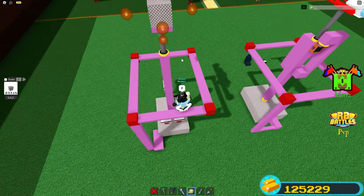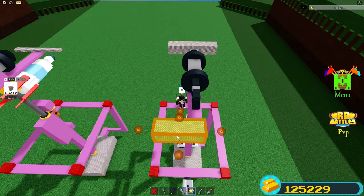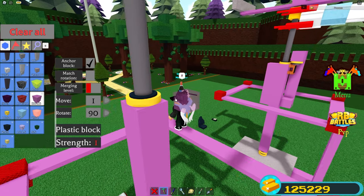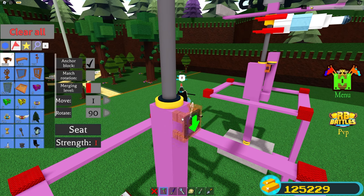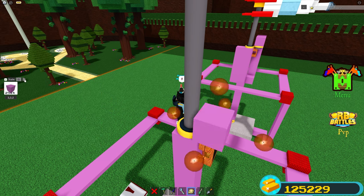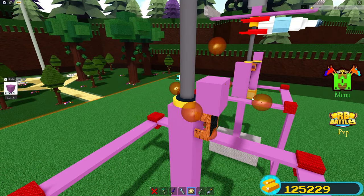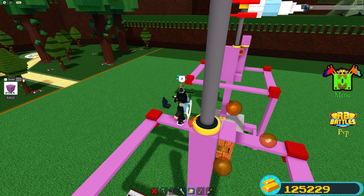That is 22 studs. After that, go ahead and place a titanium block on the back and the front, then scale each one to 10 studs. After that, scale this block in one time, then over here scale this block in, then set your scale to 0.5 and scale it all the way down. Now get any block of any kind - I'm going to get this plastic block - then set your scale to 0.1 and scale it all the way in.